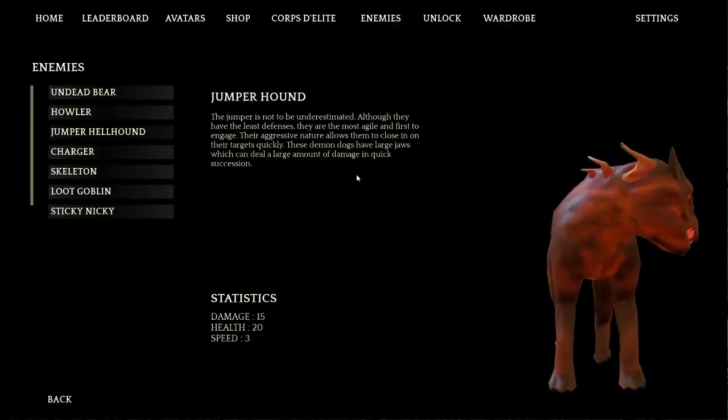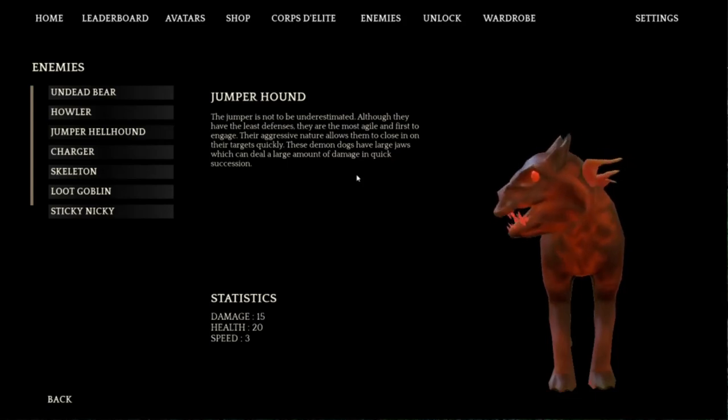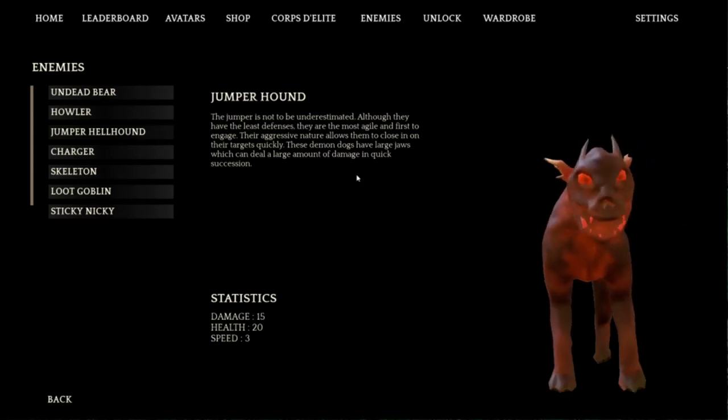Let's talk about the Jumper Hounds. They might not look like much, but these guys can do a lot of damage and sneak up on you pretty quick. They're lower to the ground. They do bark so you'll be able to hear them coming, and you'll be able to hear their footsteps. They are very fast — if you just back up and you're not running, they will be able to catch up to you, especially if they're enraged. Make sure you get on these quick, but they should be pretty easy to kill.